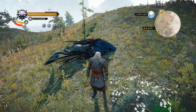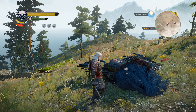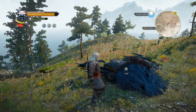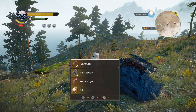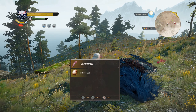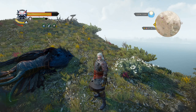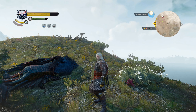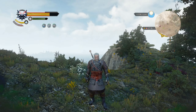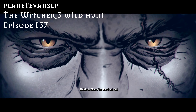I cannot believe how long it took to defeat that Arch Griffin — about 50,000 top-of-the-lungs curse words and 20,000 saves later. The Arch Griffin is dead. Loot includes: infuse shard, monster claw, griffin feathers, monster tongue, griffin egg — and I didn't level up. That wasn't the hardest fight Geralt's ever experienced; that was the hardest fight any witcher has ever experienced.